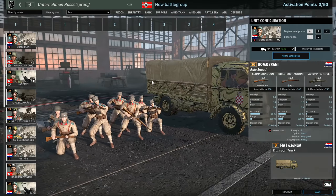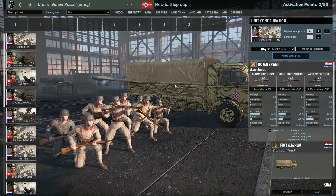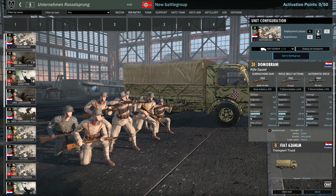First of all, the Domob Rani. These are an eight-man disheartened squad with the Bretta, M24, and MG26. The Bretta is a nice SMG, so it will do a little bit of damage at around 150 meter range, which is quite nice. But 20 points for an eight-man disheartened squad — not a massive fan. Let's move on to the Grenadiers.